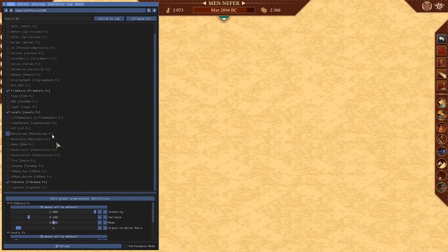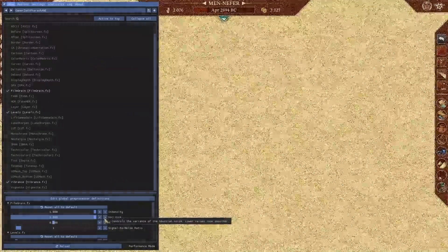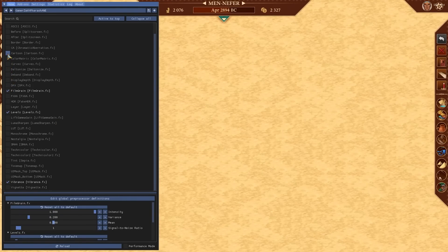For film grain, the settings I use are: intensity variance 0.2. If you push up the variance it shows a lot more, but I like just a little bit. If you want to copy my film grain settings, it's 1.2 and 0.51.